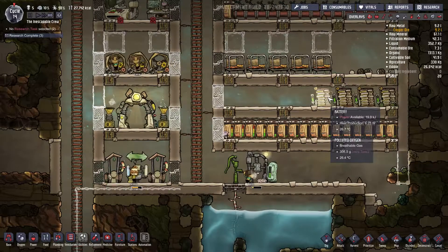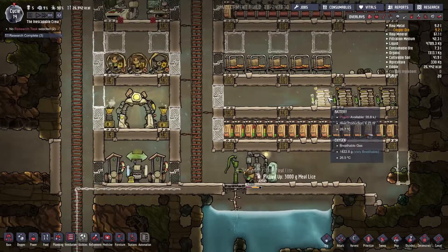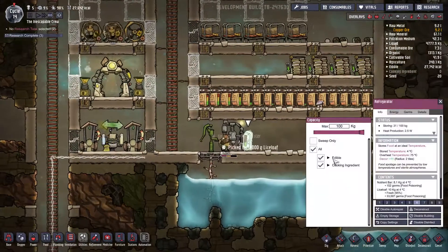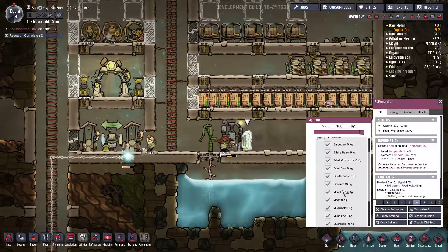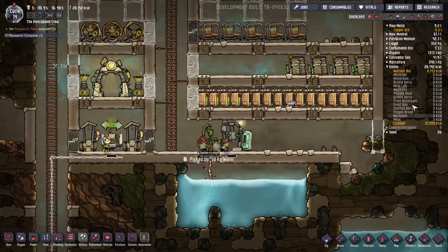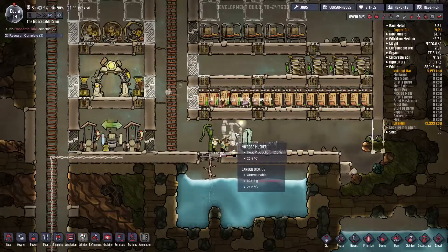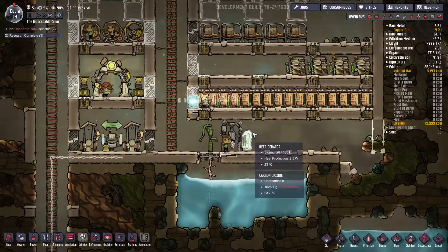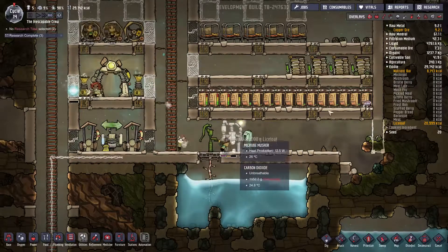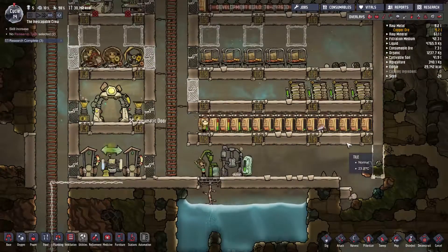I dropped below 50 now. So two of them are enough to start generating enough power. We're almost out of meal ice. Meal ice are done — I don't see them anywhere. So is this like the last batch? I told him to do continuous, so as long as he has meal ice, he'll make a lice loaf.